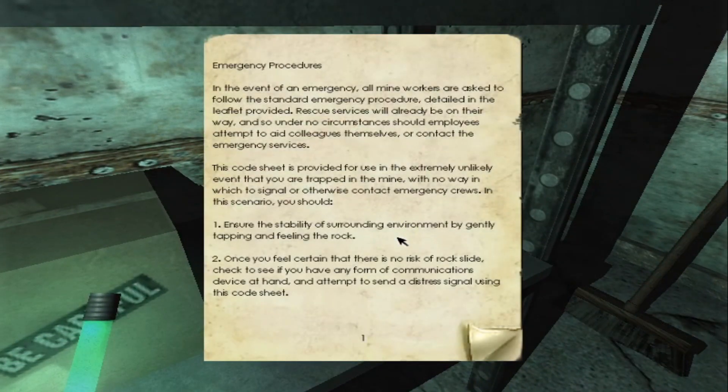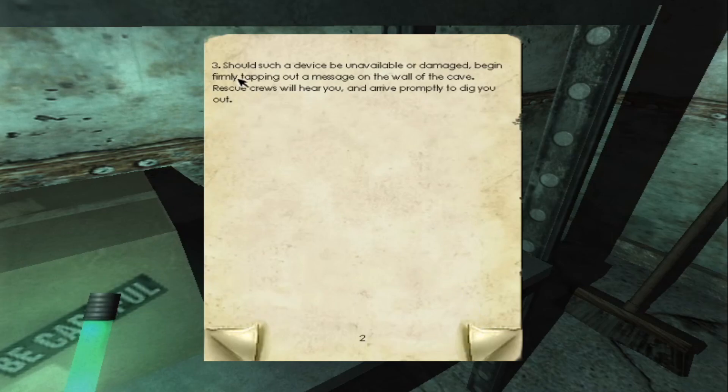Emergency procedures: in the event of an emergency, all mine workers are asked to follow the standard emergency procedure detailed in the leaflet provided. Rescue services will be available and already on their way, so under no circumstances should employees attempt to aid colleagues themselves or contact the emergency services. This code sheet is provided for use in the extremely unlikely event that you are trapped in the mine with no way to signal or otherwise contact emergency crews. In this scenario, you should ensure the stability of the surrounding environment by gently tapping and feeling the rock. Once you feel certain there is no risk of rockslide, check to see if you have any form of communications device at hand and attempt to send a distress signal using this code sheet. Should such a device be unavailable or damaged, begin firmly tapping out a message on the wall of the cave — rescue crews will hear you and arrive promptly.